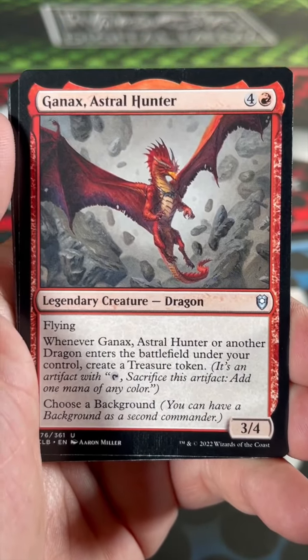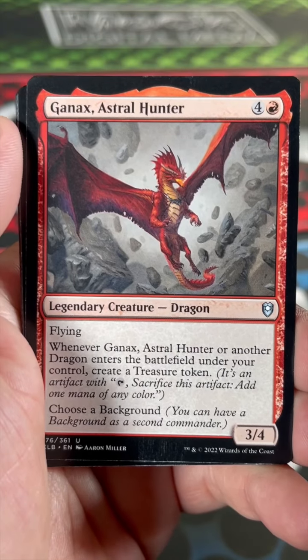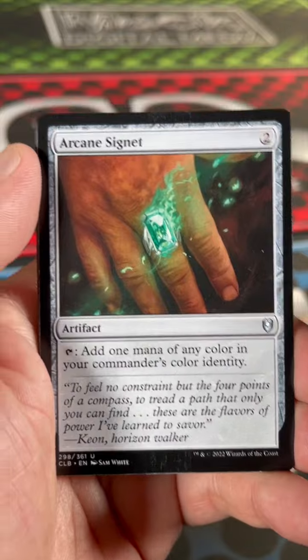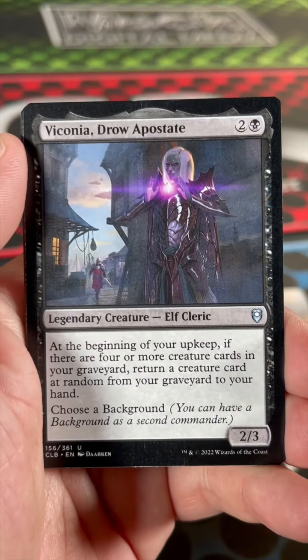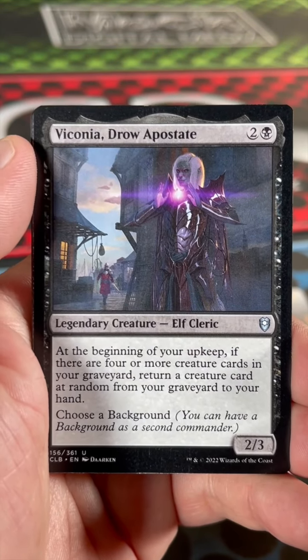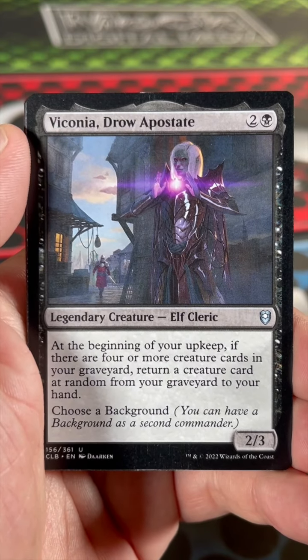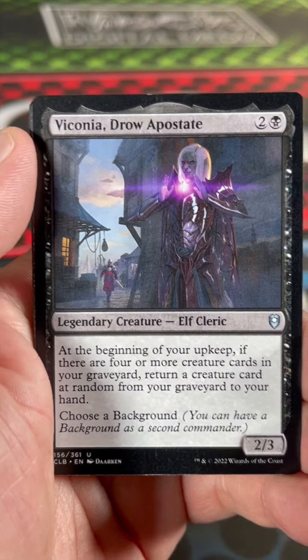Gannix, Astral Hunter — he does the thing with the treasure tokens, and choose a background. Arcane Signet. Viconia, Drow Apostate — during your upkeep, if there are 4 or more creature cards in your graveyard, return a creature card at random from your graveyard to your hand, and then choose a background.